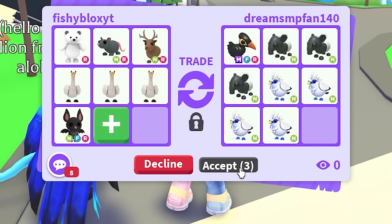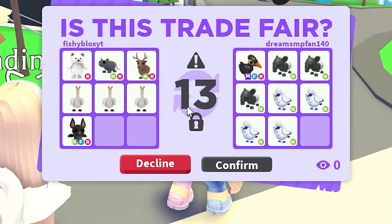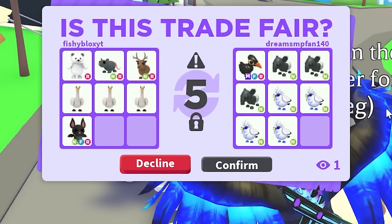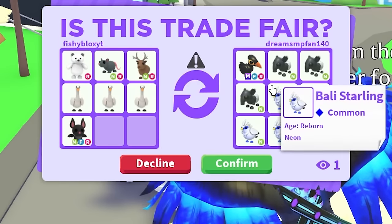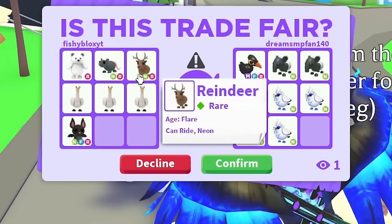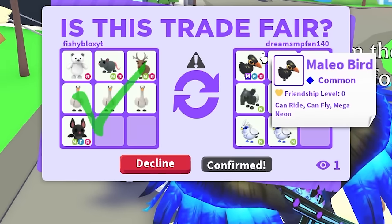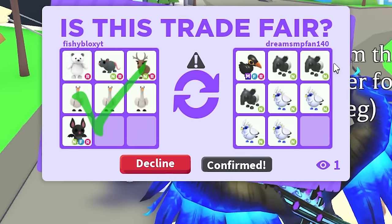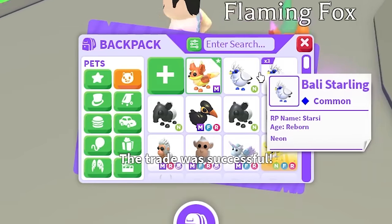All right, I think this is the trade we're going with. We're gonna hit accept and see if they want to do it - and they went to the next trade window, surprisingly. I didn't think they were gonna do it. Usually people want huge overpays. Guys, would you rather have the trade on the left - my pets - or would you rather have all these pets on the right: ten neon pets and a mega pet? They accepted the trade, so we're not overpaying - not bad.